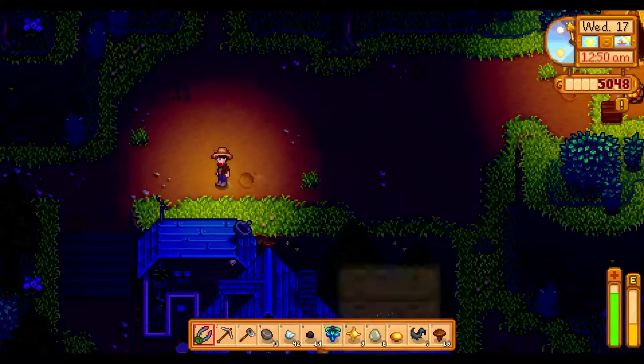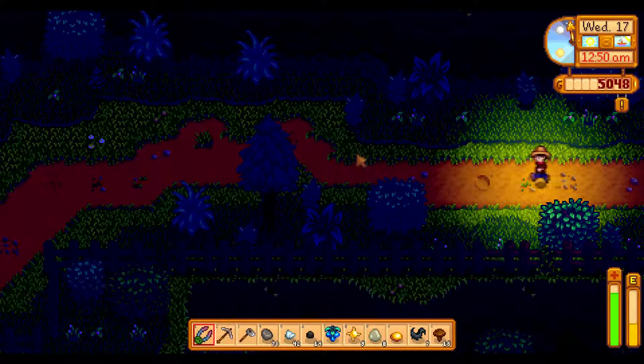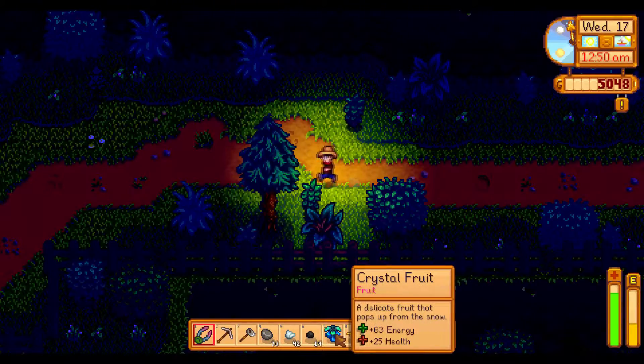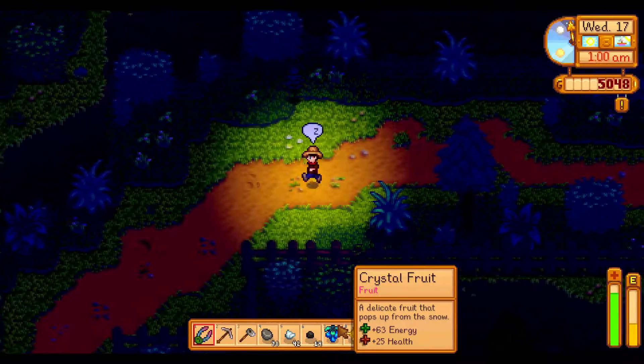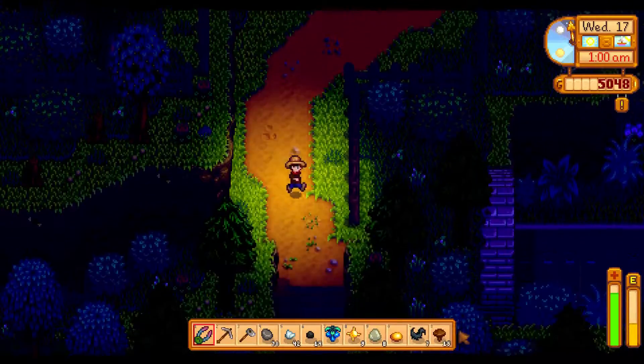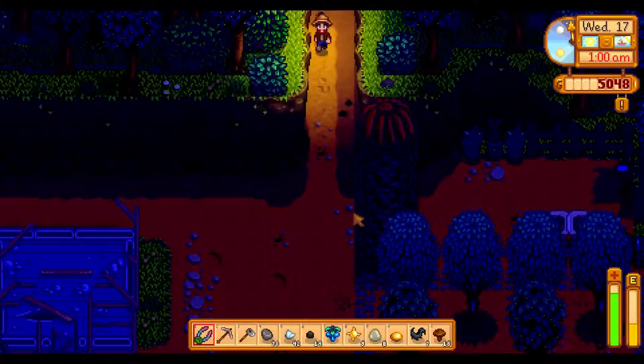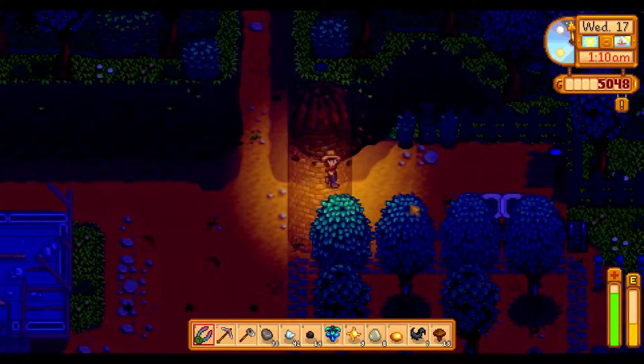Could have been much worse. We got a crystal fruit, which I will keep until we have kegs because that makes a very good — especially very expensive — wine. We found some coal, a lot of iron, and even a little bit of gold.